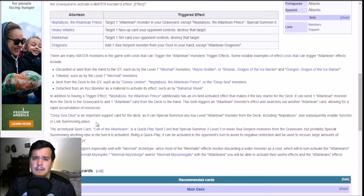Deep Sea Diva — one of the best starting cards ever. Call of the Atlanteans is a quick-play spell that summons three Sea Serpent monsters from the graveyard. But it prohibits special summoning from anything else that turn. I mean, it's good for later setup, but the special summon limit kind of sucks.